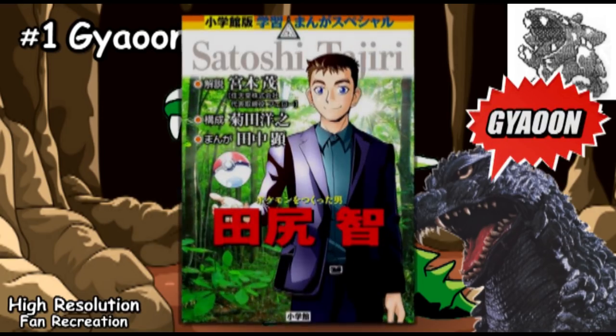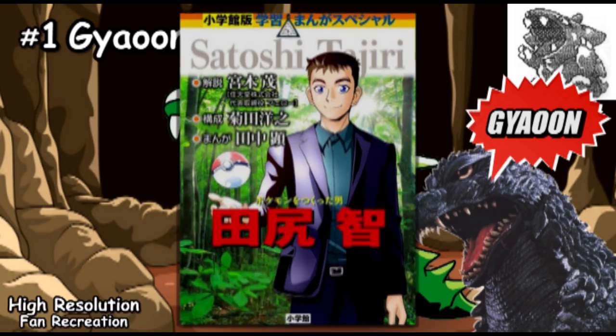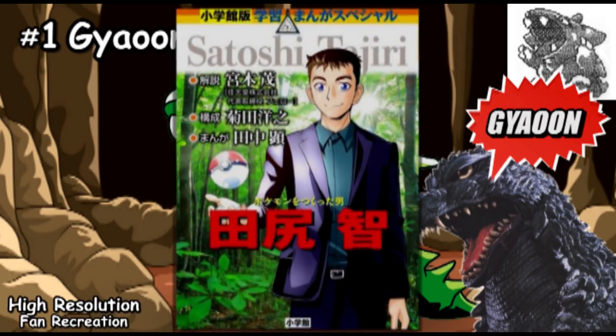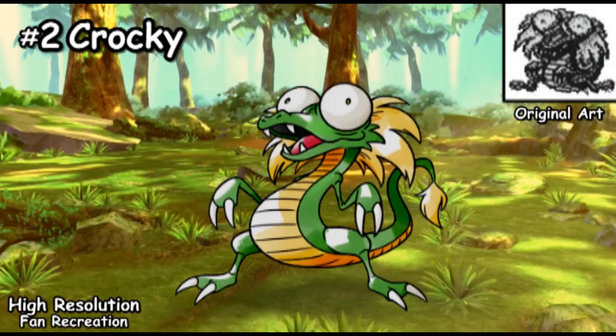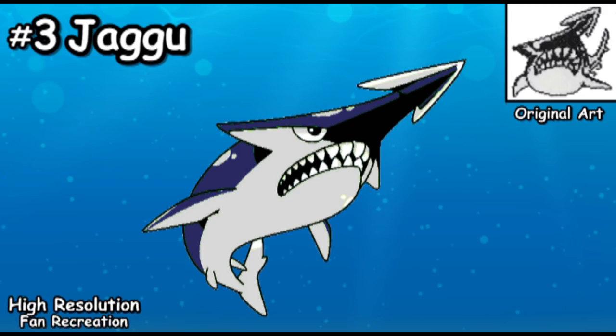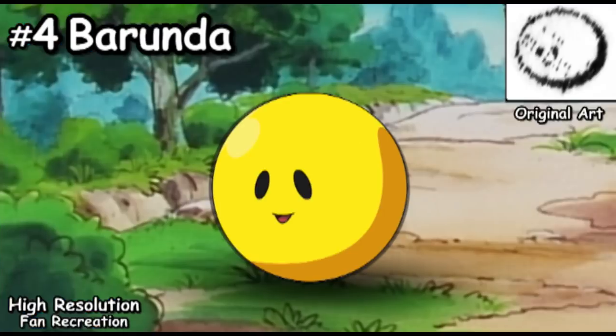These next three come from a 2018 manga published in Japan called Satoshi Tajiri: The Man Who Created Pokemon, which included more 90s concept art, revealing Kroki — who looks like a bug-eyed baby crocodile — Jagu, who seems to be a mix between a shark and a swordfish, and Burunda, who probably didn't make it into the top 150 because he's little more than a smiley face.